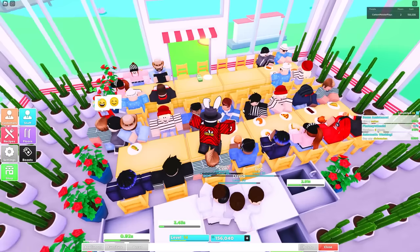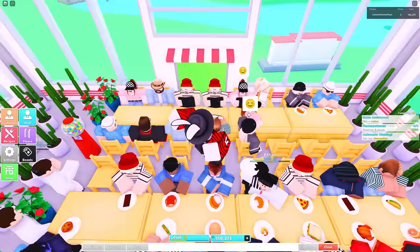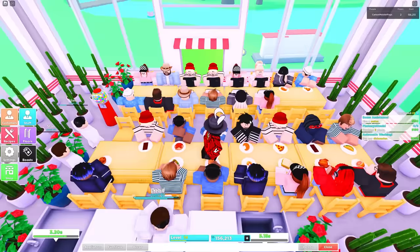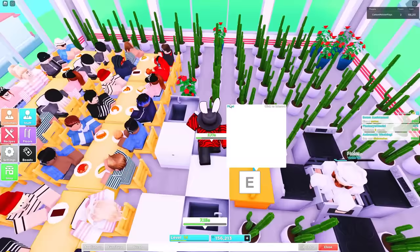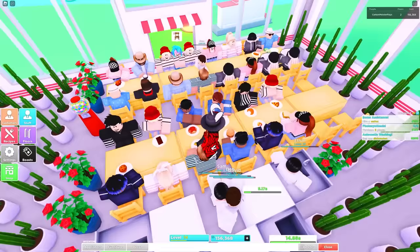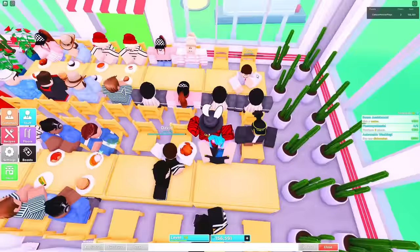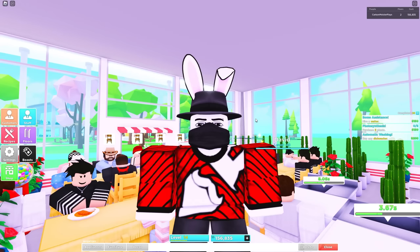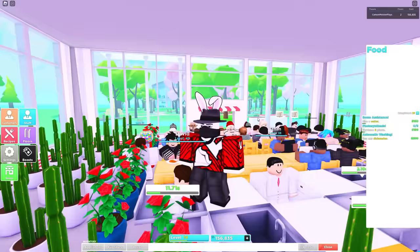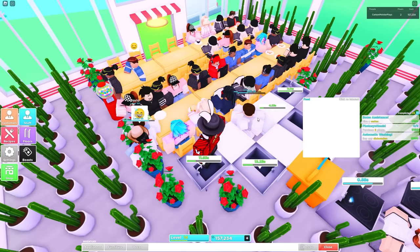Eight tables is where you stop and build out the rest. As you're adding more tables, you'll scoot the dishwashers and cooks backwards. So when you only have four tables, the dishwashers and cooks will be right up against where the chairs are. Once you include more tables, you push everything back to its current location. The really important things to keep in mind here are the filler items placed all around.